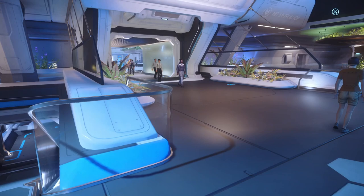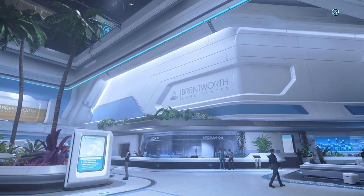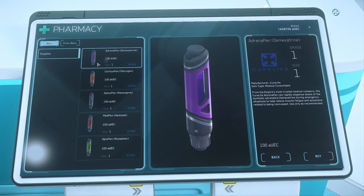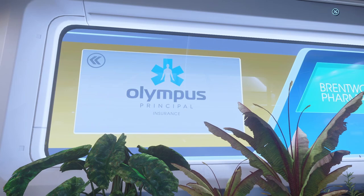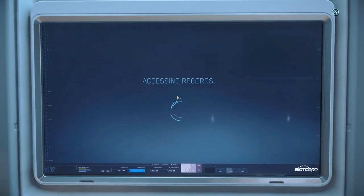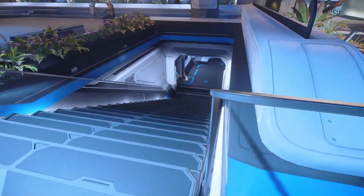Bypassing that for now, cross over to the Brentworth Care Centre, containing within all your medical needs. They have a pharmacy where you can buy an assortment of life-preserving chemicals, and next door in the Olympus Principal Insurance, you can set New Babbage as your regeneration point if it isn't already. Heading back to the lobby, we can now descend to the Metro Loop.